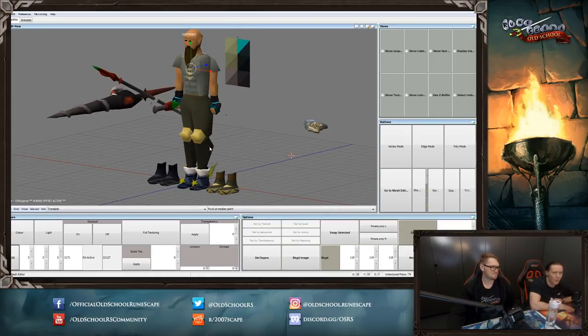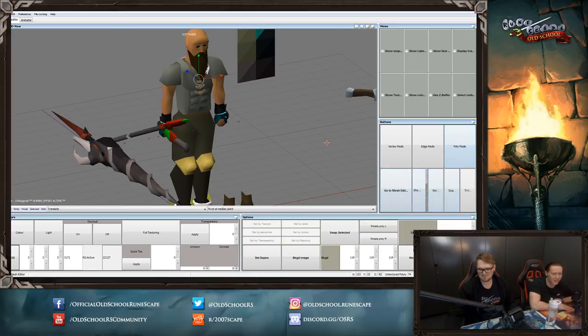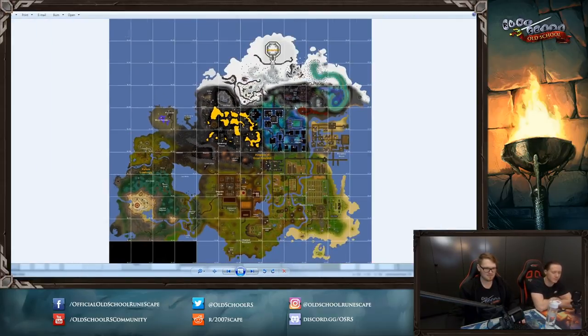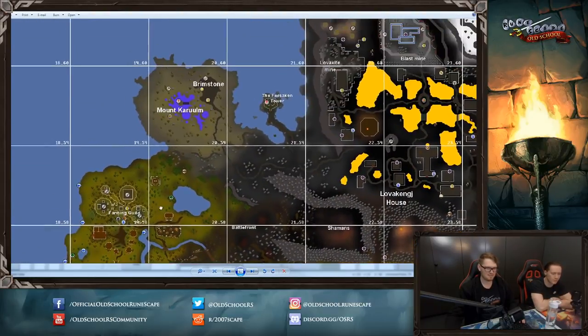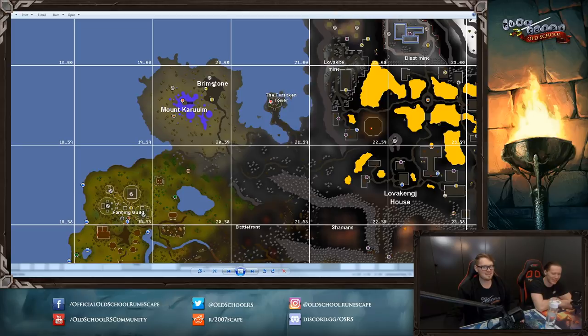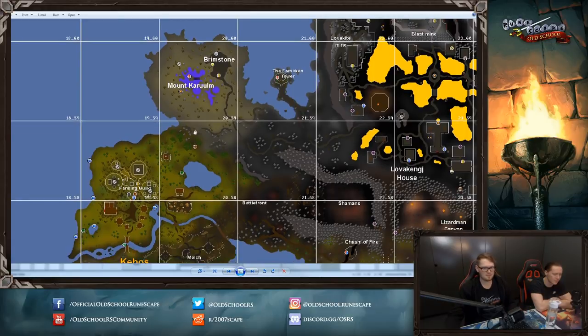Someone said, what is the Kebos Lowlands? So the Kebos Lowlands is a big old update to the west of Zeah. As you can see here, we've got Zeah, and the Kebos Lowlands is this sort of area to the west. It involves Mount Karuulm — I don't know if I'm saying that right — and that has a big old Slayer dungeon full of lots of beasties. You can see the contents of that on the dev blog — well, not the dev blog.